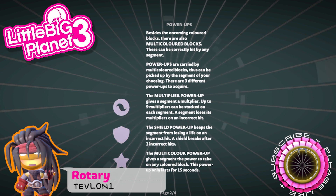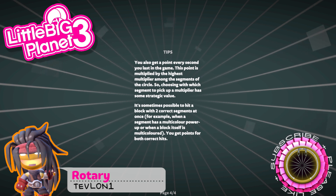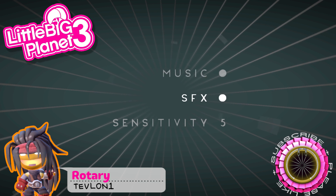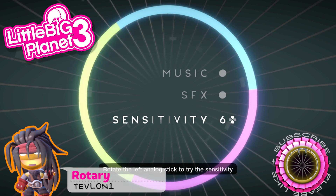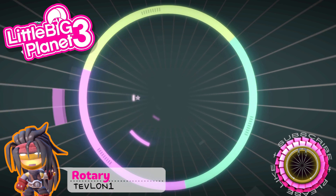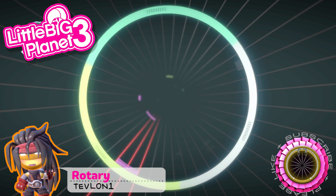First up we have Rotary by Tevlon1. It's an amazing little minigame that looks almost like it belongs on mobile — very polished with a great menu and some nice power-ups. It has a very different aesthetic to what you'd normally expect from LBP. The main premise is simple: you turn your wheel using the left analog stick to match colors, with power-ups to change colors and protect your lives.